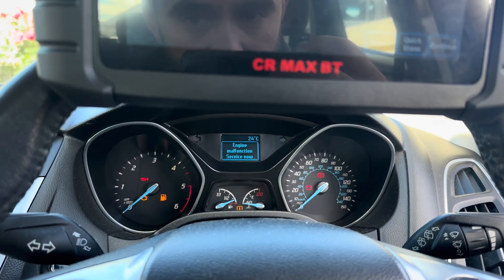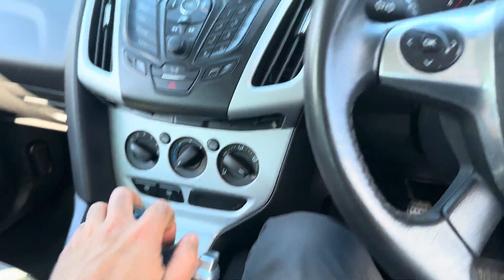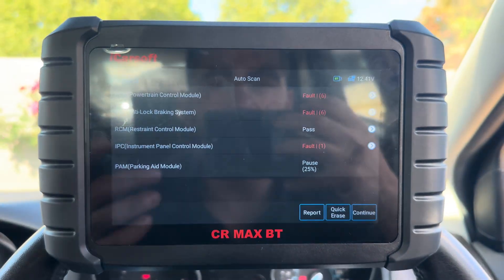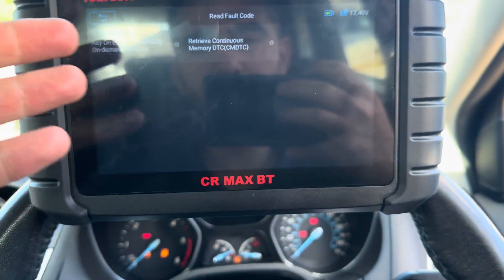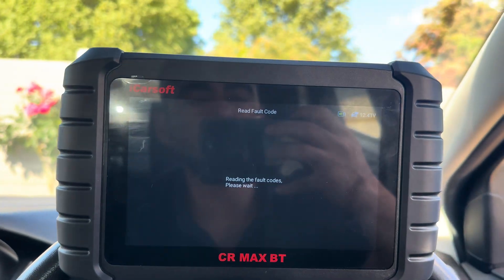Hello, welcome back to another video. In this video I'm working on a Ford Focus 2-litre diesel manual. I'm going to start the engine — the car's lost power, it's in limp mode. You can hear a hushing sound. I'm putting it on the diagnostic machine to make you all aware of what fault codes will come up and what the signs are.